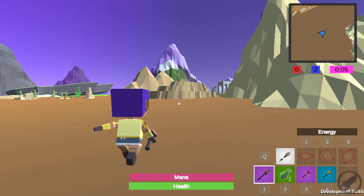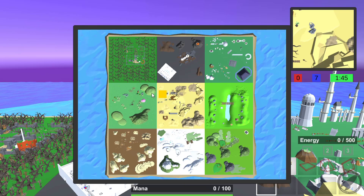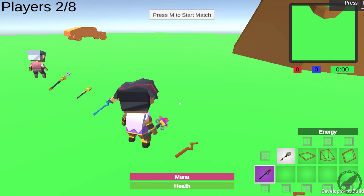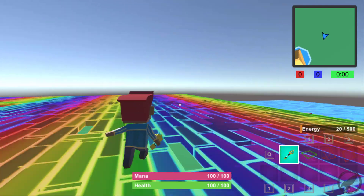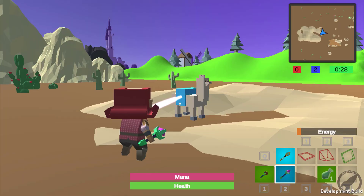As a class, we'll be designing levels that we will put together to create one massive game. We've got magic wands, mystical loot chests, rainbow bridges, and of course, llamas.